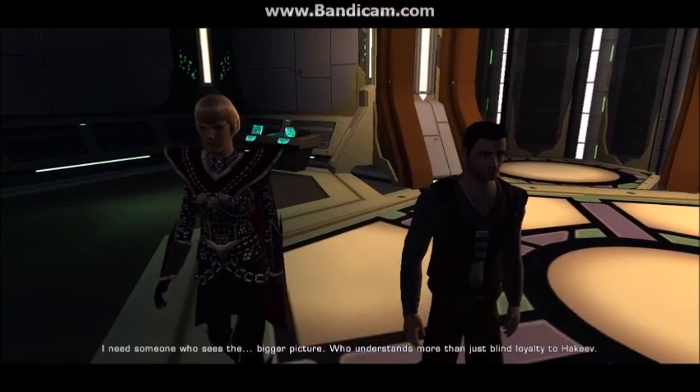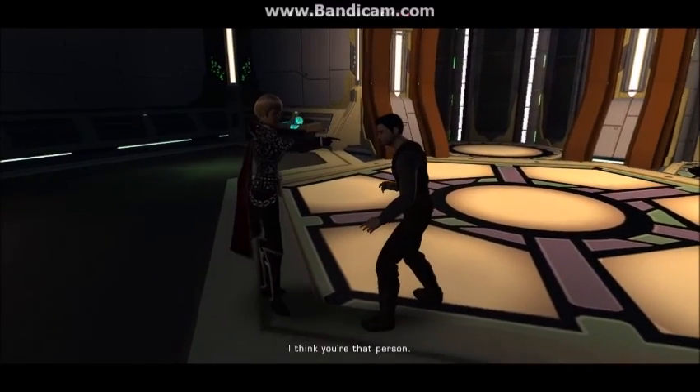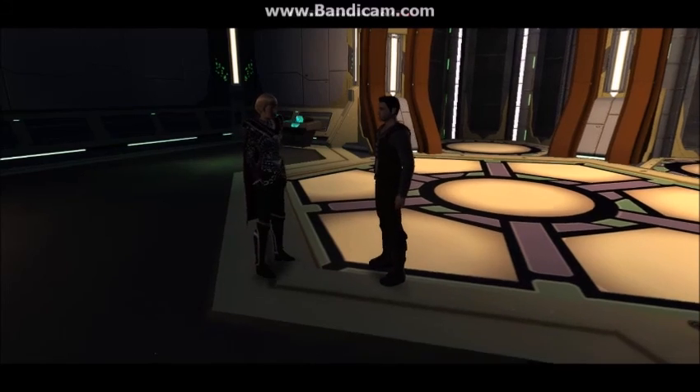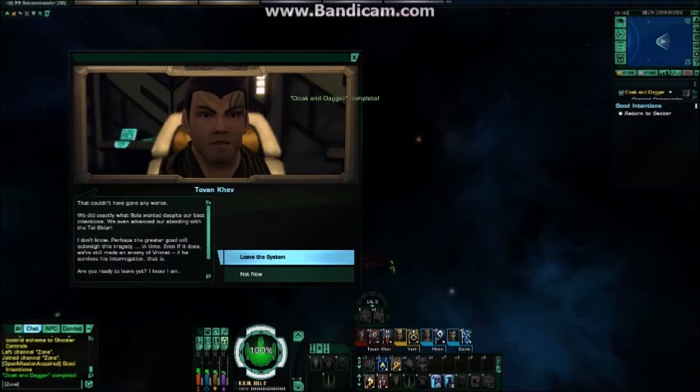Now that he's dealt with, let's talk about you. I need someone who sees the bigger picture — who understands more than blind loyalty. I'm upgrading your security clearance. You will have access to our most restricted locations. But be careful where you shine your light — there are things in the dark that don't want to be found. That couldn't have gone any worse. We did exactly what Sela wanted, despite our best intentions. We even advanced our standing with the Tal Shiar.